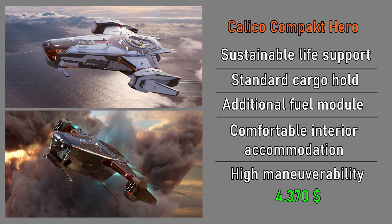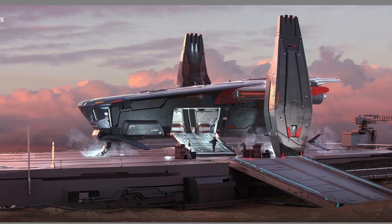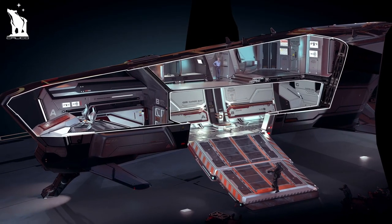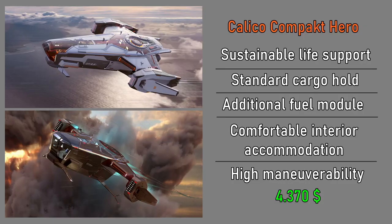This ship also has many features — it will contain life support units and will be able to produce its own food and water. In this way you will be able to travel longer distances without food shortages. In addition, the front of the ship is designed to be completely glass so you do not get bored while traveling and can enjoy watching space. It is also a highly maneuverable and fast-moving ship.